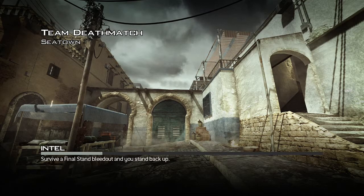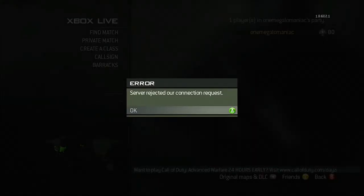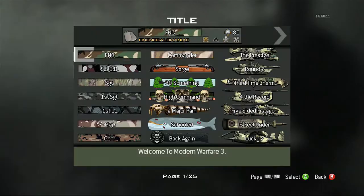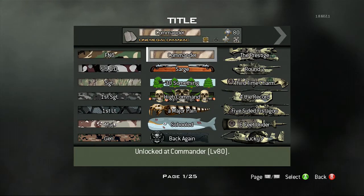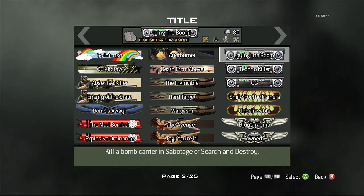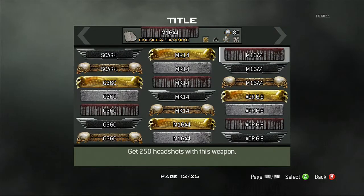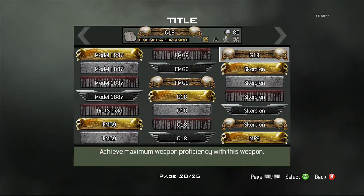Once you've done that, you're done. It will kick you out of the game — that's the glitch working. It kicks you right back to where you started, and it will come up with a message. But watch this — it looks pretty normal, right? I present to you every single title and emblem in the game. Pretty amazing, right?